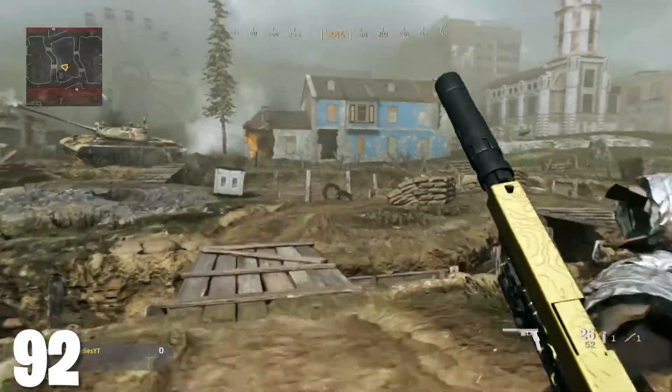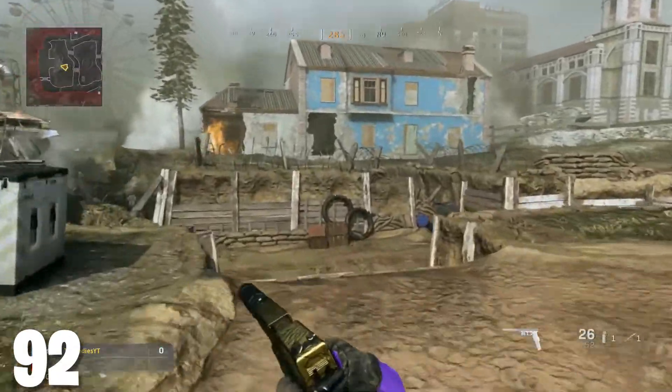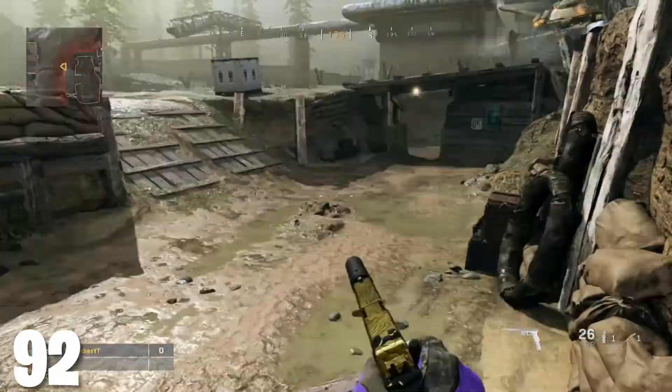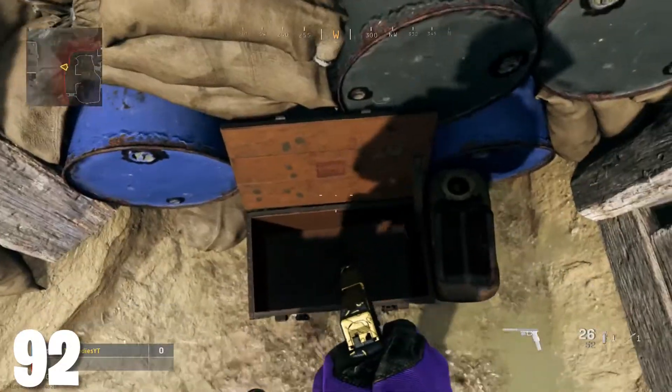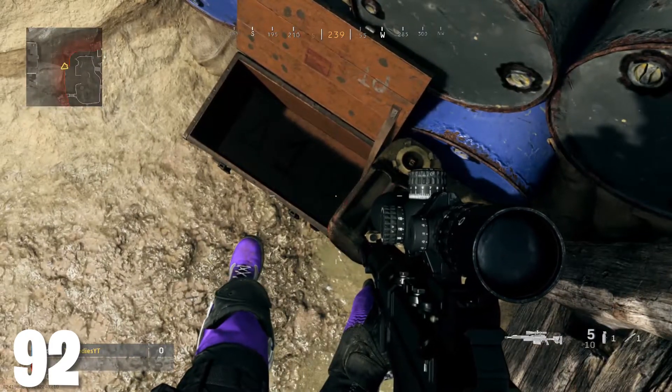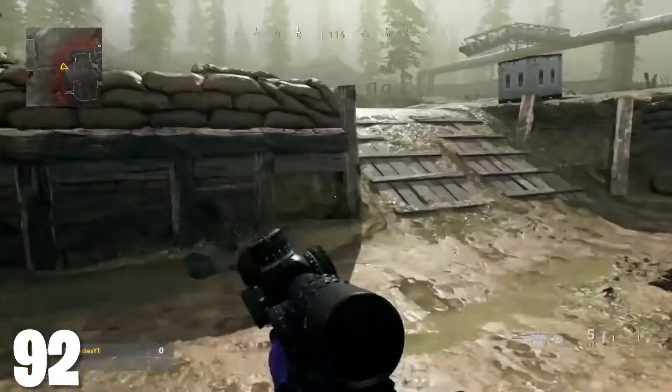The third code is located all the way back here on the side of the map with the blue house, near the tank as well. You just look up in this crate right here — not this crate, don't get confused, it's two crates on the right side. That's why I said you need a sniper; it's kind of hard to see sometimes with the lighting.